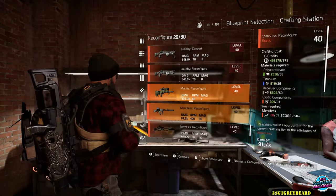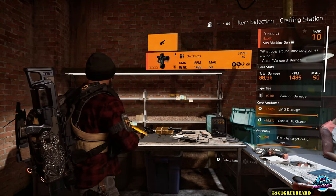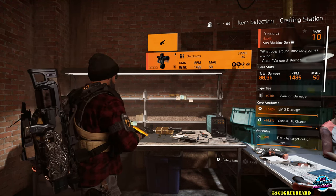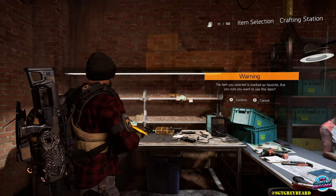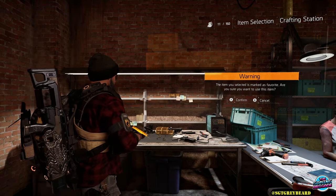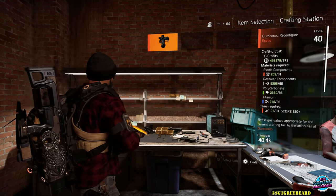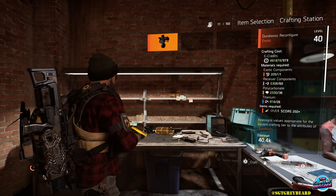I'm using my Ouroboros because I want you to see the entire process on screen, and I actually happen to love this version of the weapon, but this is the perfect one to show you. You can see I have SMG damage, crit hit chance, and damage to targets out of cover. It is at expertise level 5, and when I hit the craft button the game warns me like, 'hey, this is marked as a favorite, are you sure you want to reconfigure this?' Typically my answer would be no, but for the purposes of this video my answer is yes.